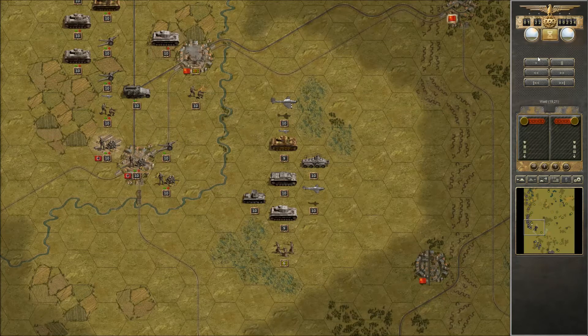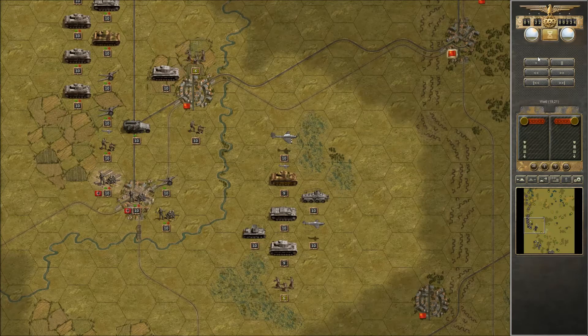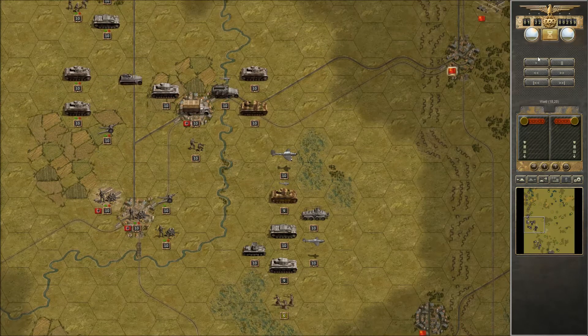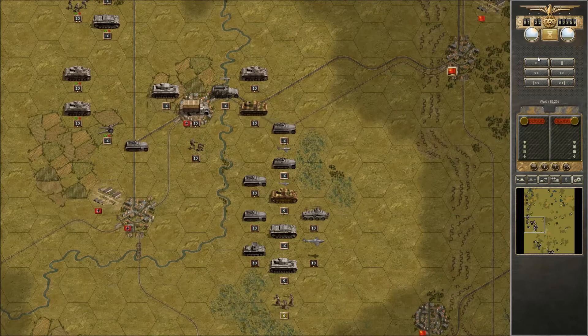The Russians are still somewhat unprepared but they had the chance to dig in because of the delay at Kiev, giving them a slight advantage. They will be able to delay us long enough to run into the problem of the Russian winter. As long as we still have good weather we can push easily through their lines, but once bad weather sets in we're in for a bit of trouble.